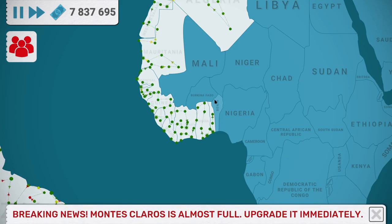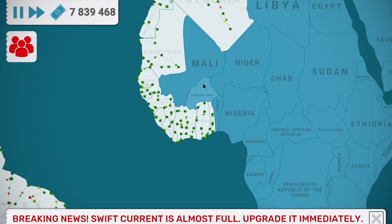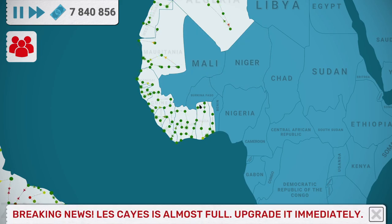I would say the next one we'll do is we'll get Benin, then maybe Burkina Faso, and then maybe from there we'll go into Niger. At that point it means we'll have Mali fully surrounded, and then it'll allow us to connect Mali in any direction.